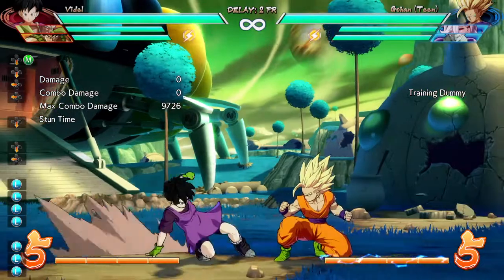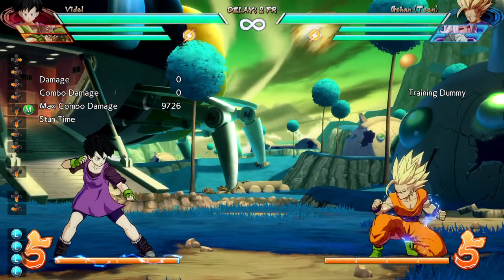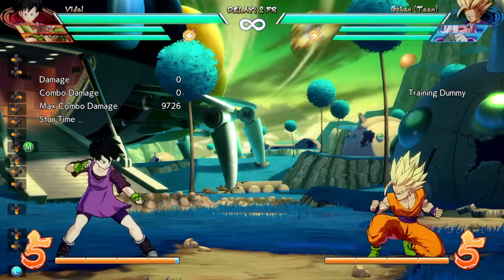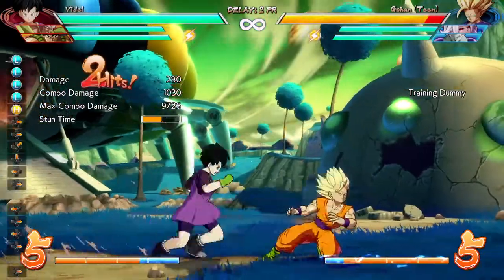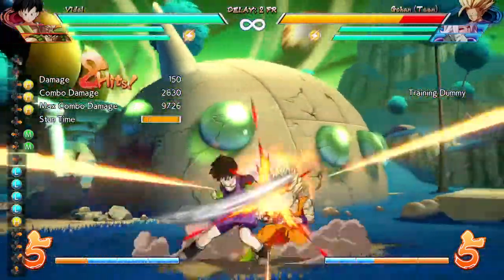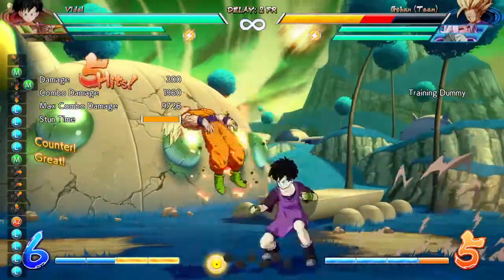I've noticed that if you forgo using 2M or just any sort of launching juggle-type normal, you can keep the opponent standing and then use a standing assist to just continue pressure afterwards. This is just a very basic day one example of using Bardock to do that.